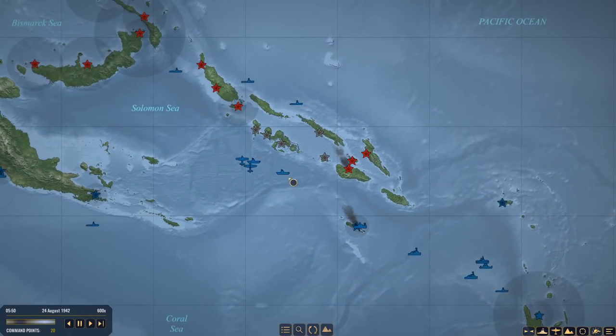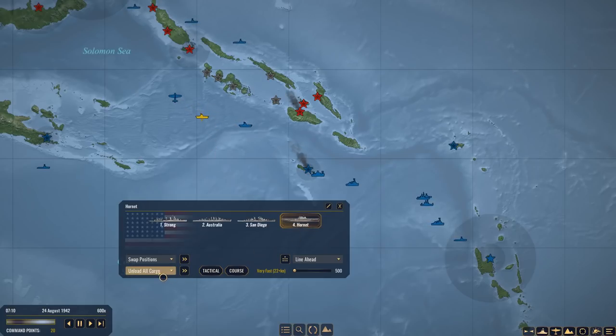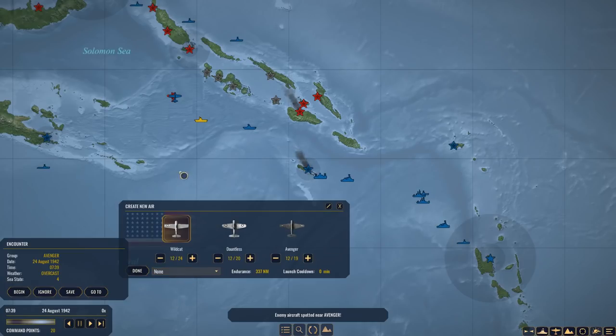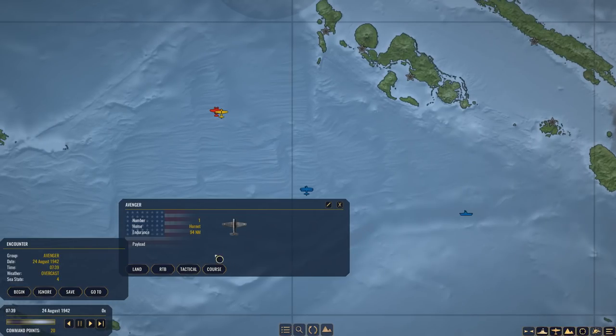Let's just see if there are any encounters happening. Nothing at the moment. Wildcats are landing — how long before we can launch? Right now, I'll take it. Enemy aircraft spotted! We have found a submarine scout plane, at least that's my expectation. Yes, my expectation. We're going to send you gentlemen out to intercept that scout aircraft.